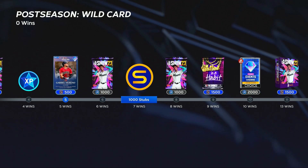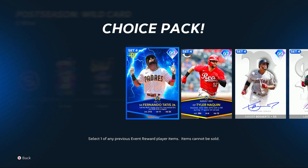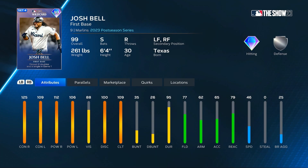Continuing on, you get some packs, stubs, XP, and one of these rewind packs — I'll probably be choosing Tatis out of here at 10 wins. And then at 20 wins, you get a 99 overall switch-hitting wildcard Josh Bell. I love Josh Bell's swing and I've been pretty happy with the most recent 20-win rewards. Josh Bell has max contact versus righties, 109 versus lefties, 112 and 106 for his power, 109 clutch. He plays first base and also left and right field, but with 77 fielding and 46 speed — I think he's either going to be my first baseman or my DH.